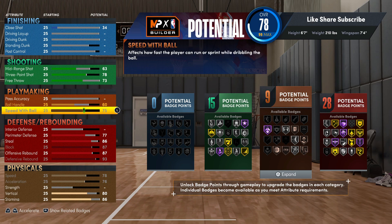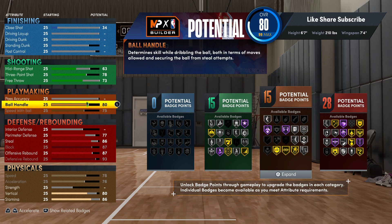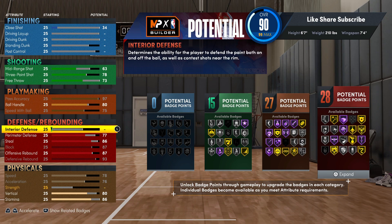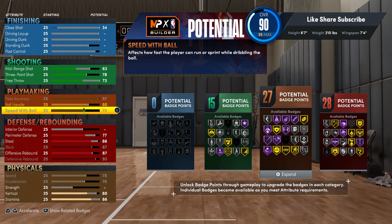We're gonna get to the playmaking. You can really push point on this 6'7" build. We're gonna go 75 on the speed bar — that's exactly where you gotta be for a lot of the dribble packages. Your ball handle you want to go 80, pass accuracy you're gonna go 97, maxing that out. You're getting 27 playmaking badges. If you max out the ball handle you don't get 28, so this is where we're gonna stay. You get gold space creator at the end — I'll show y'all exactly what we're gonna do. You get Hall of Fame bullet passer, and Hall of Fame glue hands.